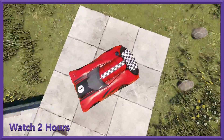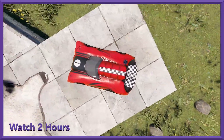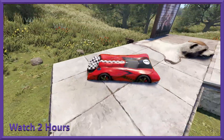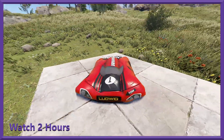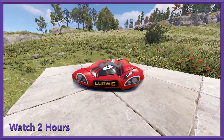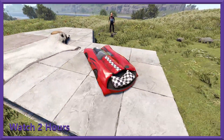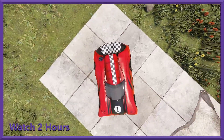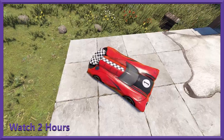Our first streamer-specific deployable is this racing sleeping bag by Ludwig. It's a little race car bed sleeping bag — you've got to love this. The sleeping bag has a little license plate with the streamer's name, a little race pillow added and everything. Very creative and a cool little bag for sure.